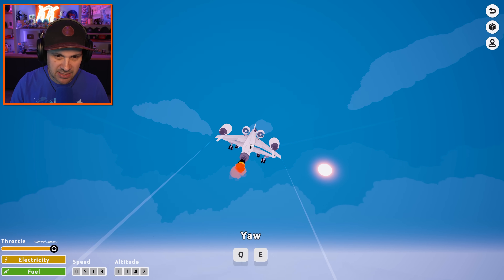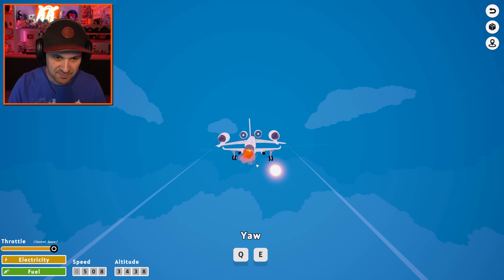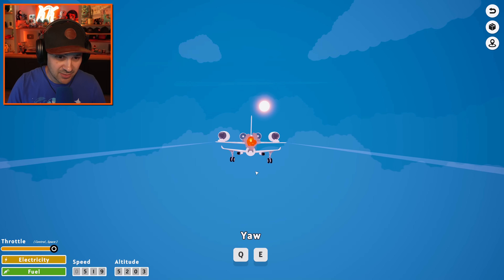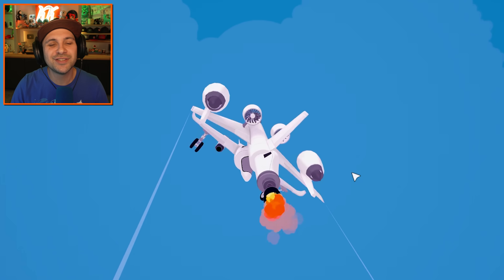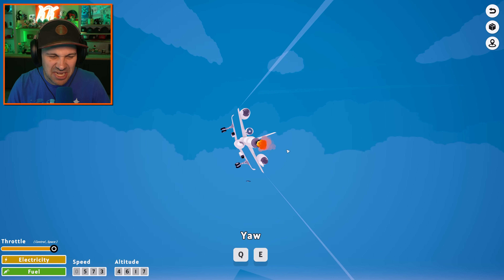We can go to outer space in this thing. We're in outer space, people — it's time to go to the sun! This is insane. I mean, it flies. We definitely lost something — we lost the glider wings. Anyways, they're stinky.